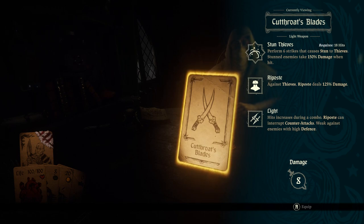Stun thieves. Perform six strikes that cause stun to thieves. Stunned enemies take 150% damage when hit. So you have to do 18 hits and then it does a six-hit combo. These must be some really fast attacks. Riposte, like always, but does better against thieves.